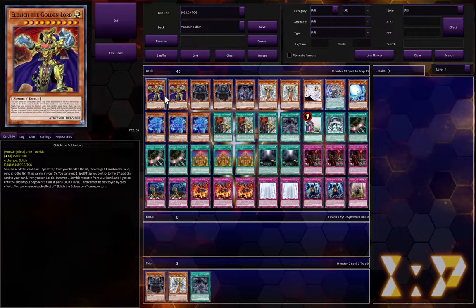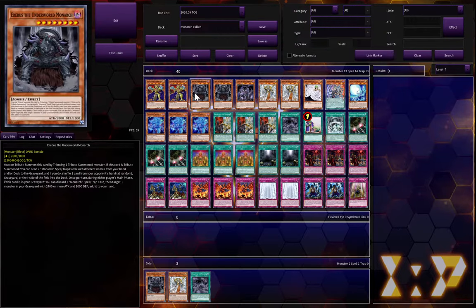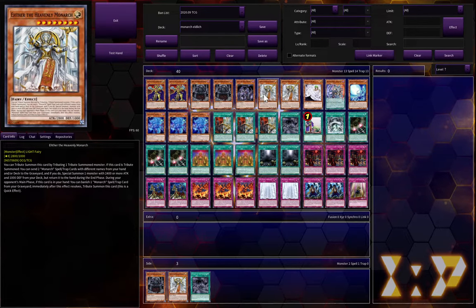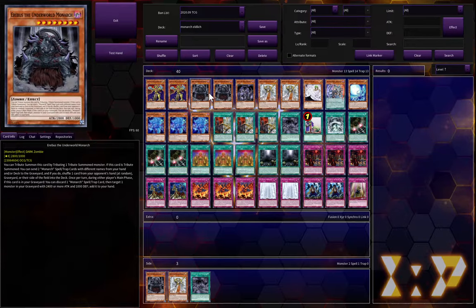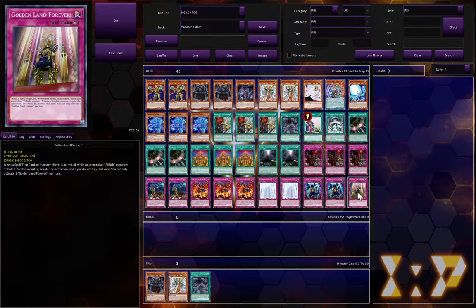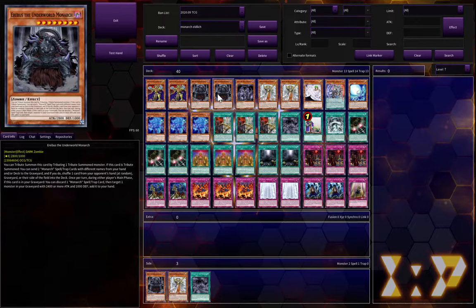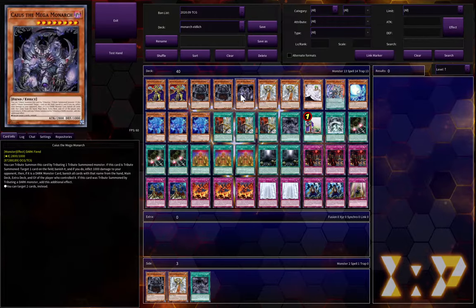I run two Adias, and honestly you could probably run three — I just like this spot removal effect and it's kind of searchable with Ether. The reason I like Adias is because he is a Zombie, which can be used to tribute for Golden Land Forever. Also if you have an Eldritch on the board, you can actually just summon it from the deck — not that it would be too good, but if you need another body to end the game, that's one of the ways to do it.